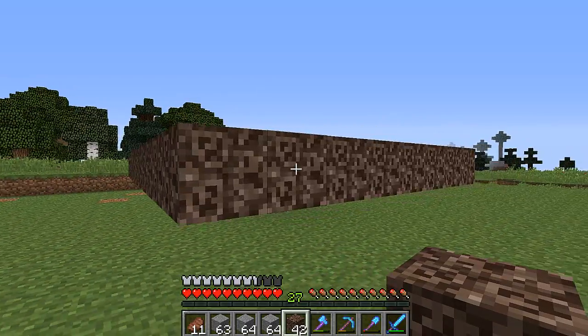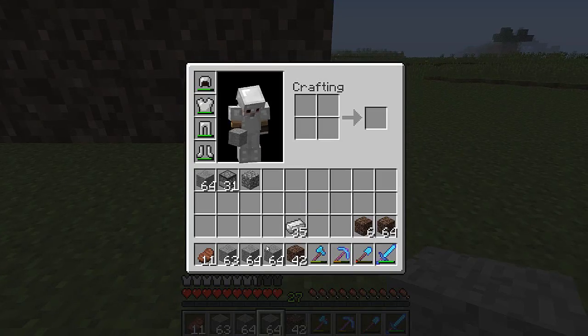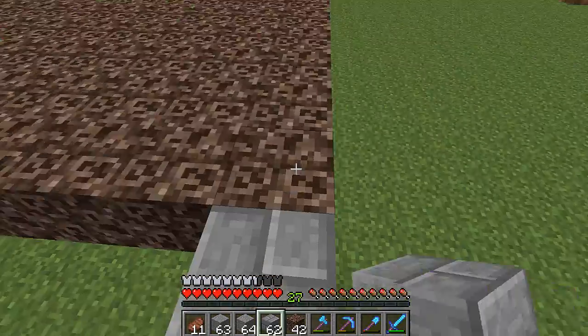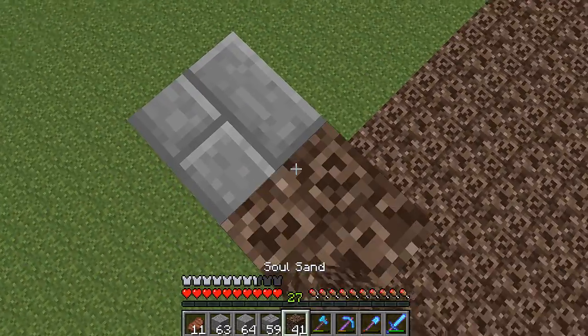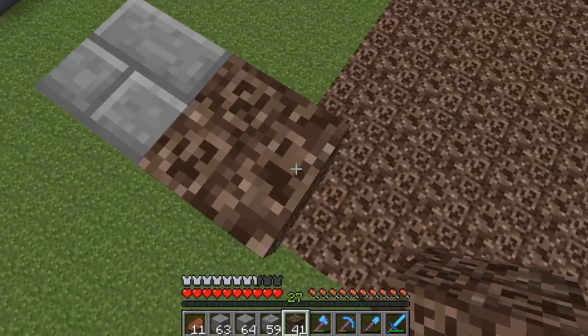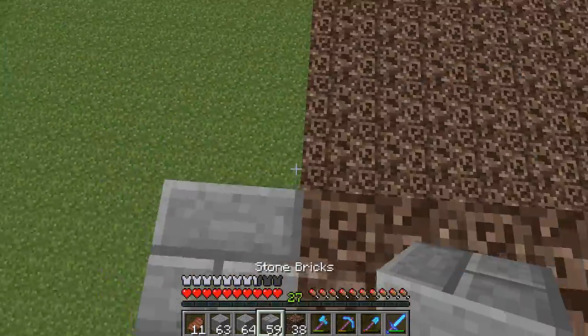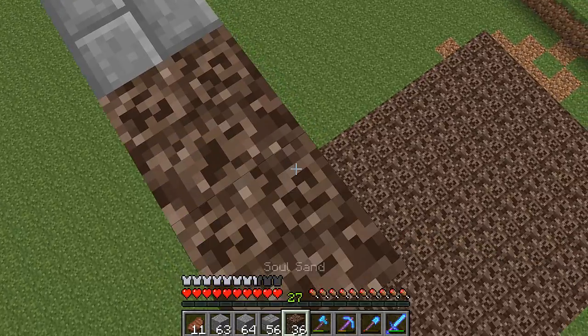So again, we'll get the hoppers later. Now what we need to do - let me actually make some stones so it doesn't go back into cobble. Each layer is two up, so the next layer should be right here. Let's actually do these layers a little bit like this. And another layer will be right here.